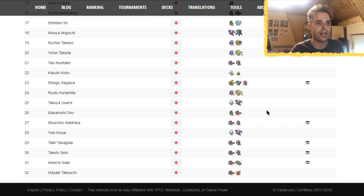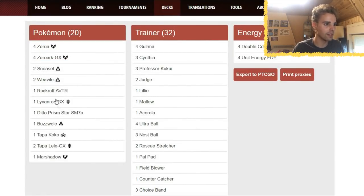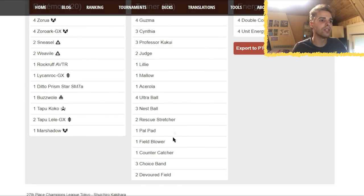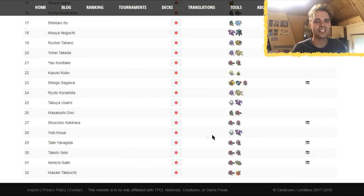Blacephalon, Malamar, Zoroark, Decidueye — Decidueye is popping up three times in the top 32. I love the variety. Then a Zoroark/Weavile list — not the Weavile from Burning Shadows but the one with Evil Adornment, dealing more damage depending on how many abilities are in play. Ditto Prism Star has an ability, so be careful not to have too many. There's also a Zoroark/Lycanroc list where this player said screw Ditto Prism Star and played Deoxys instead — Deoxys can one-shot Buzzwole GX. Counter Gain, Alolan Ninetales, and Lycanroc is the perfect combo. Weavile is going to see a lot of play because so many Pokemon use abilities — like Alolan Ninetales, for example.